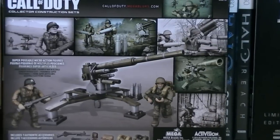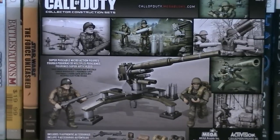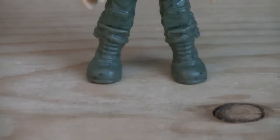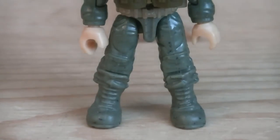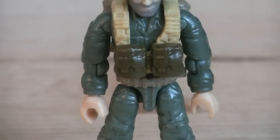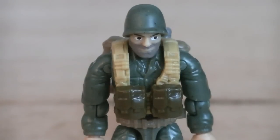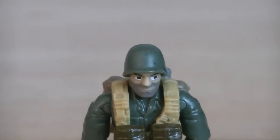Here's a nice look at the back of the packaging. Included with this set is an Attack Turret and two minifigures. The first minifigure is a generic Allied soldier, who's wearing a basic green combat uniform and a tan combat vest with two brown ammo pouches attached. The head sculpt is completely new, with a World War II Allied helmet, and he does have some facial paint applications, including a 5 o'clock shadow.